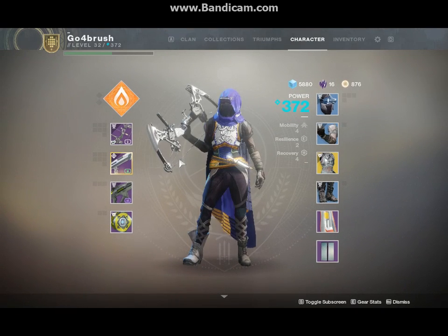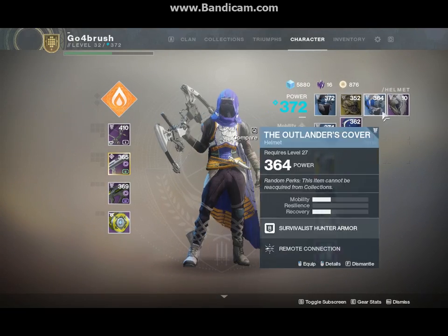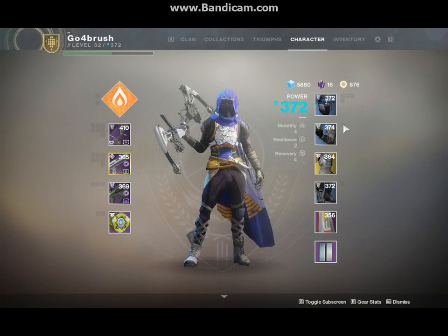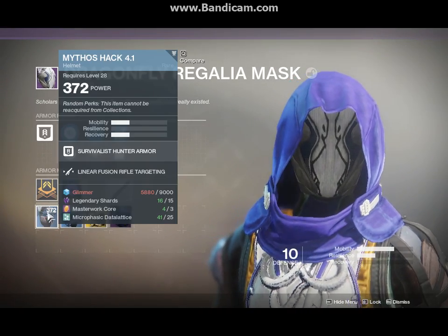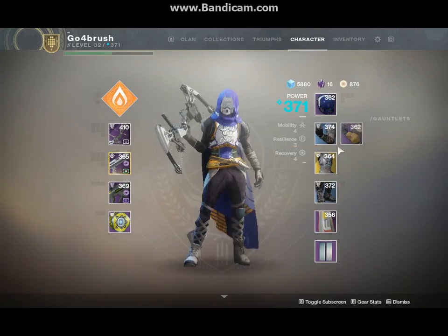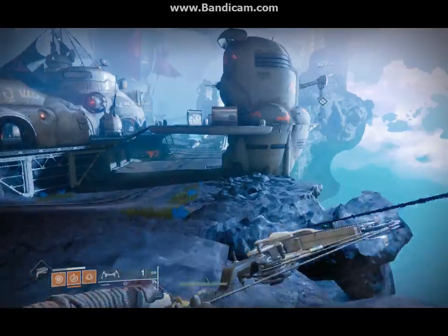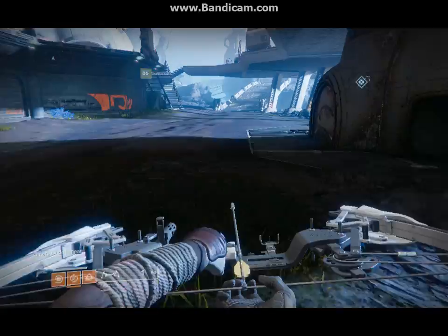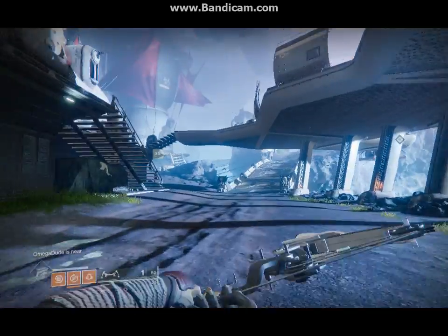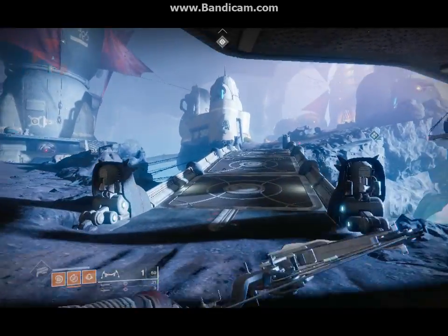I'm liking Forsaken so far. I like that it's open-ended but not too open-ended, if that makes sense. Everything requires so much Glimmer now. Just because now Glimmer has function — now that Glimmer is actually useful, everything requires insane amounts of it.